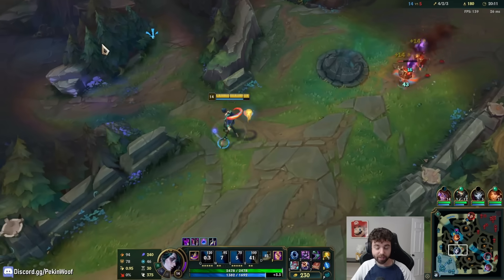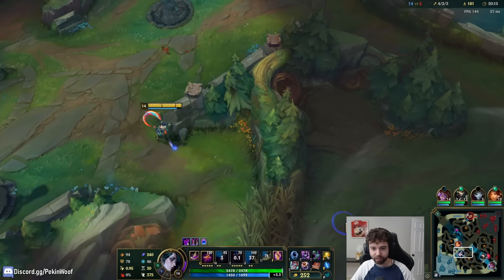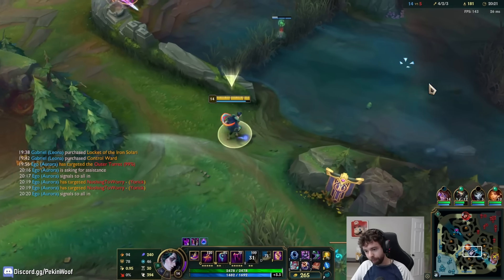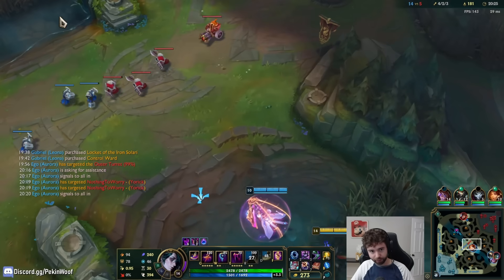Once again, if Ashe just presses Arrow and hits me I'm probably just dead. I'm honestly shocked that she's not trying to fish for Arrow more, because of how easy it would be to probably create a good opportunity for her team.